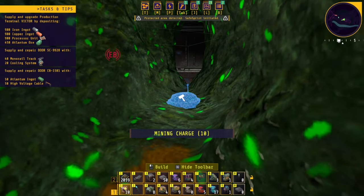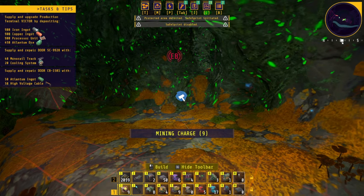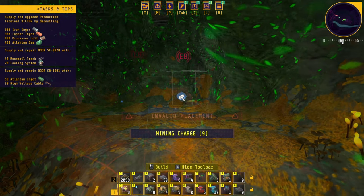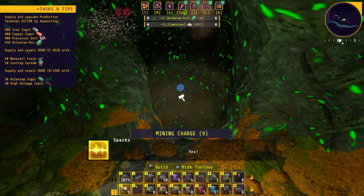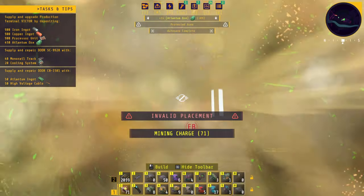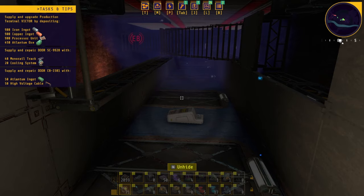Let's place one in here. And now — how do we detonate this? E to detonate. Why is this not — yes! Oh, I see something. Will this work? We made it! We made it! We made it! Alright! Let's take out the scanner — I'm sure we need to scan a lot of stuff.